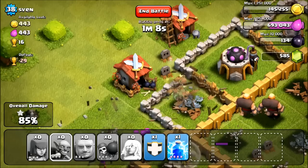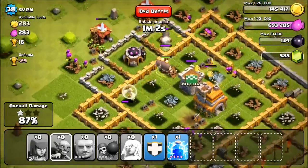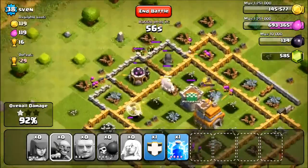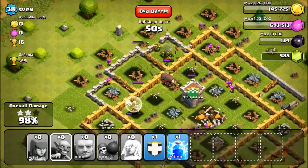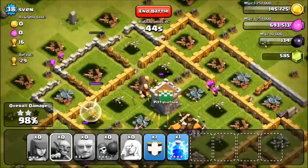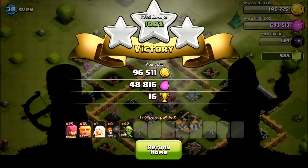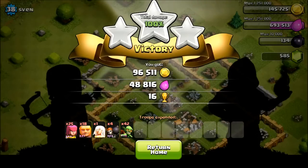Goblins go for anything that's resource-based, so yeah. I think I'll get three stars on this one. I'm pretty confident right now. Just the clan castle left, so yeah. Pretty good start to the series. 48,000 elixir and 96,000 gold - not enough elixir to get our troops back, I think it's like 2k less. Still good though - we're going to return home.